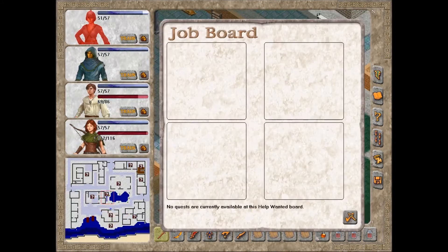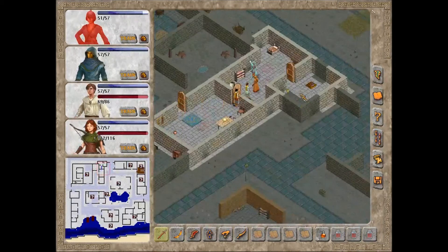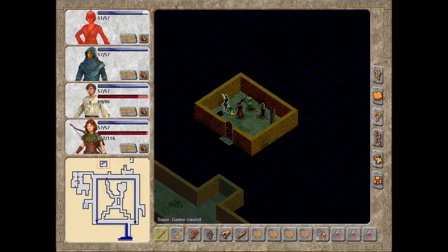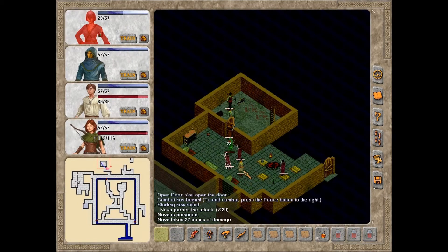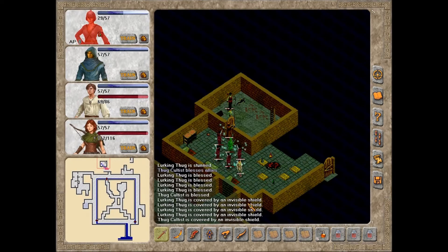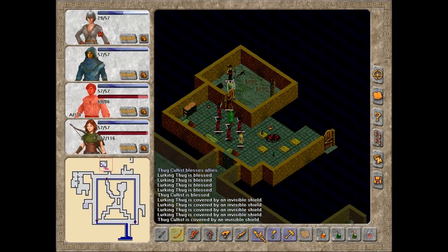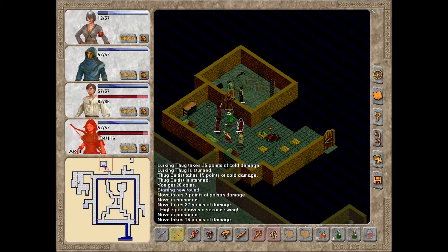Let's go down in here. Probably bandits. The answer is bandits - quite a few bandits, actually. Lurking thugs and a thug cultist. This should hurt them. Can't see that space... if you step here, can you see the space? There you go. One of them died.